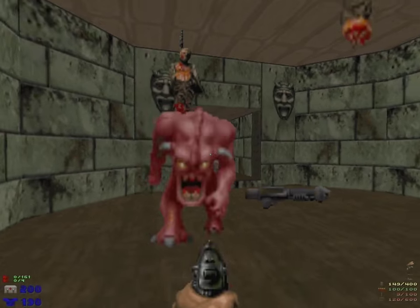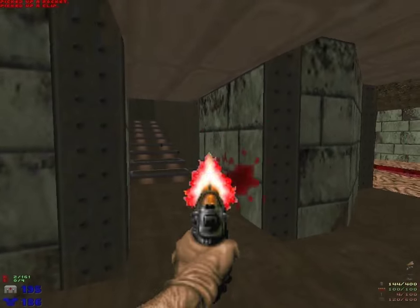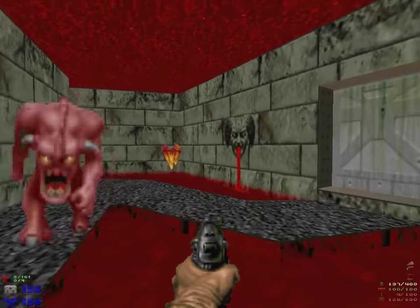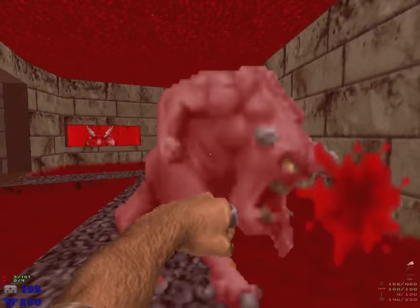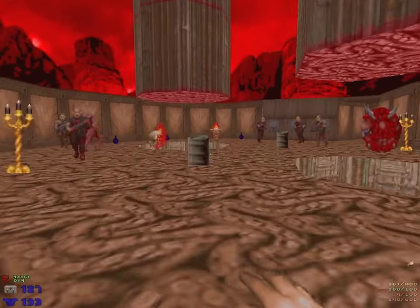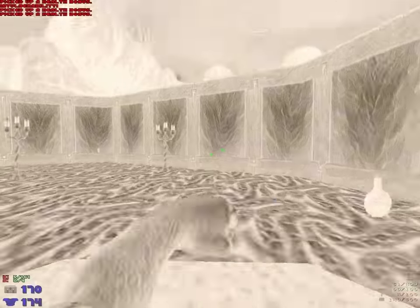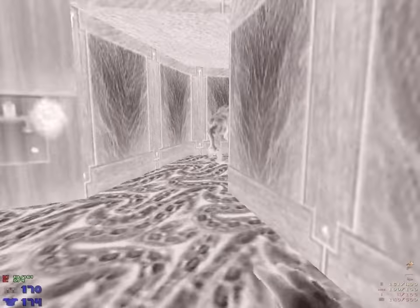One use of the pistol is to 'paint' enemies so they just stop moving - you try to aggro them so you can go past. Without the pistol, if you're just Tysoning with a berserk pack, shotgun zombies can be very lethal. You have to lure them inside and then destroy them.